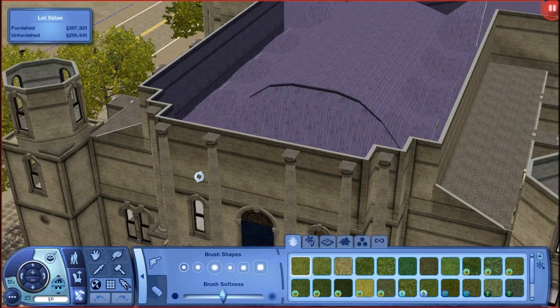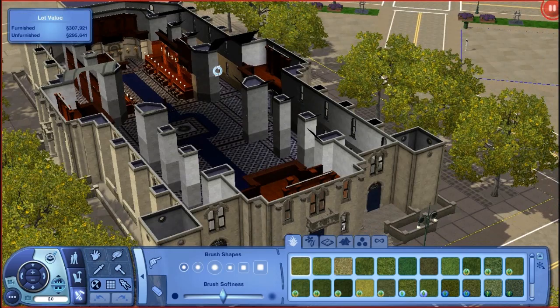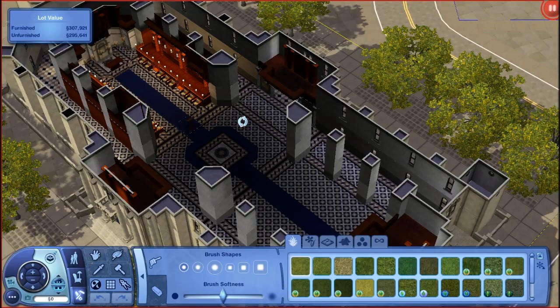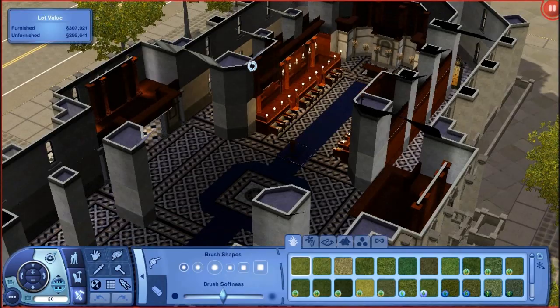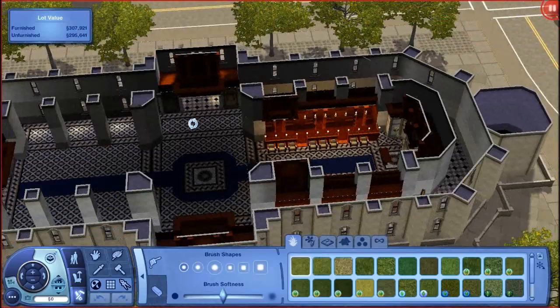This is the interior of it. You know, it's a perfect place for weddings and it is set as a wedding venue. This is the cathedral. Obviously it's not finished, I have to put a lot more stuff. But it's getting there. It's definitely one of the more complicated buildings in town.